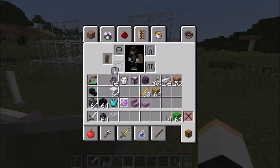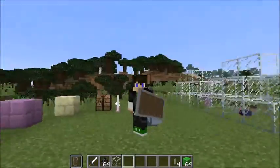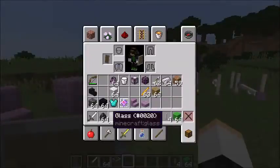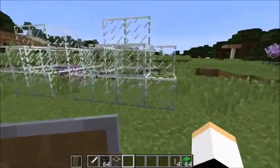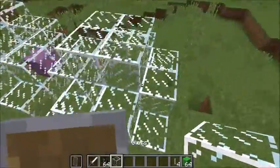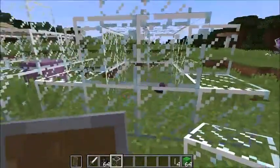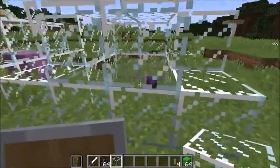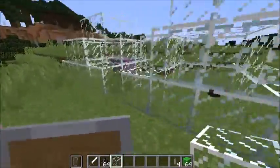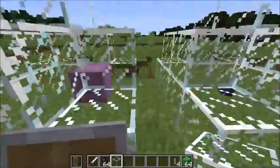We've also got the Elytra — that's a cape. You can find those; I believe you can't craft them. We've got new mobs: the shulker and the endermite. The endermite disappeared because it's a teleport creature. If you look at the particles, you can see that it can teleport. The shulker also can teleport. That's pretty cool.